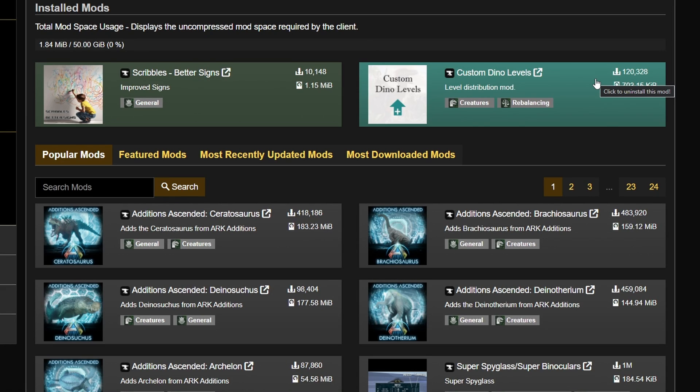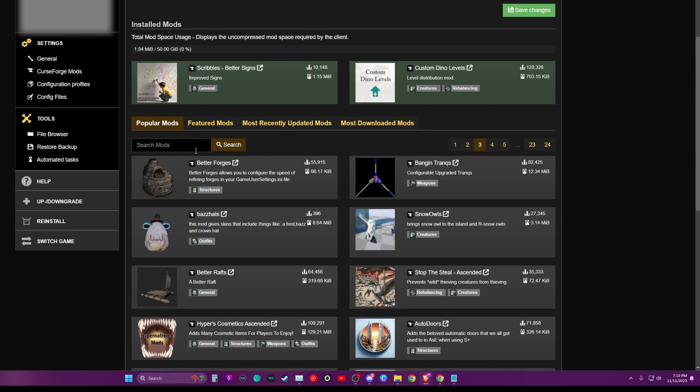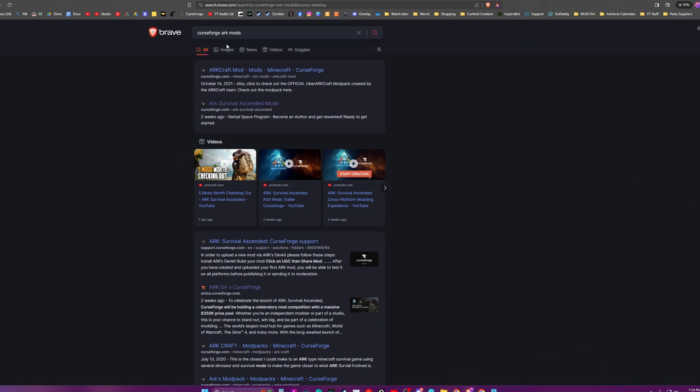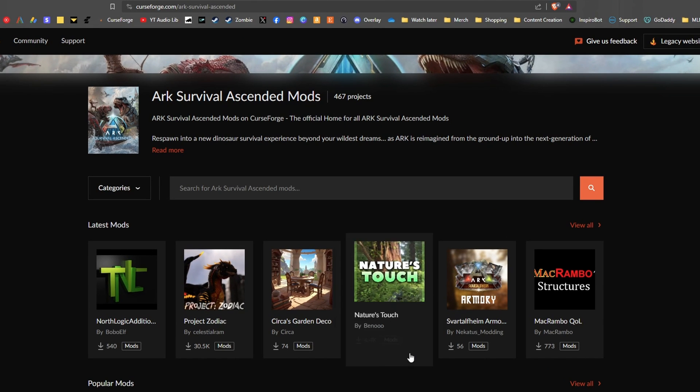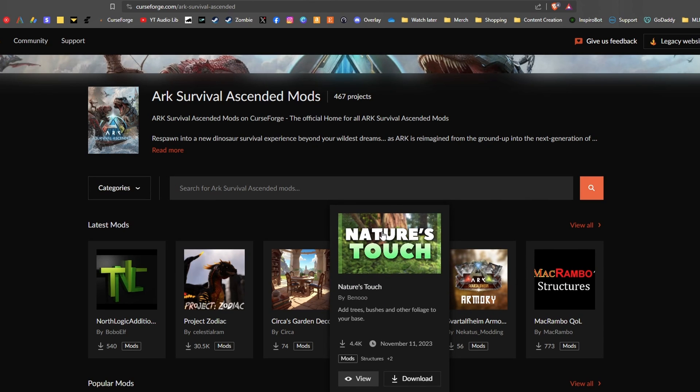You may notice there's not a super easy way to scroll through mods. You can go through the pages and click on the ones you want to add, or you can search. If you wanted to search for a cryopod mod, for example, you can see there are several options. There isn't really a way I've figured out in Nitrado's website to click over to CurseForge, so I just search 'CurseForge Ark mods' and find it there. If you look at the mod, it will give you information and any INI edits you can configure.